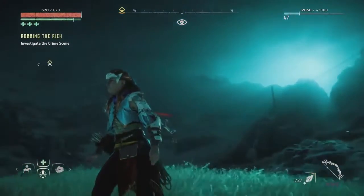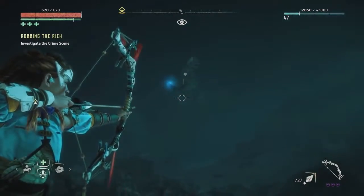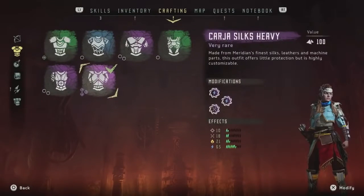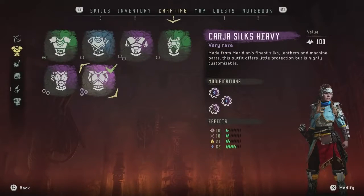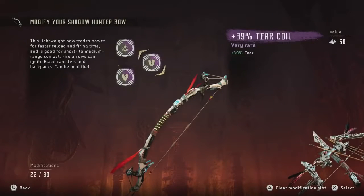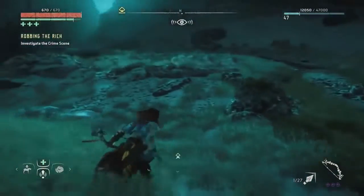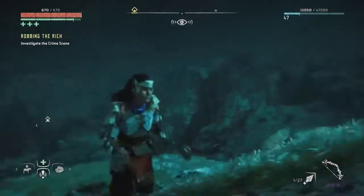Another video here with a hunting video on very hard. We're going to kill the Storm Bird - I hope we're going to kill him, it's on very hard as you can see. Got some modifications ready as well. He is going to do a lot of shock attacks, so you might want to have some resistance to shock. For your weapons, you want some sort of tear modifications because his weakness is tear, sort of armor break.